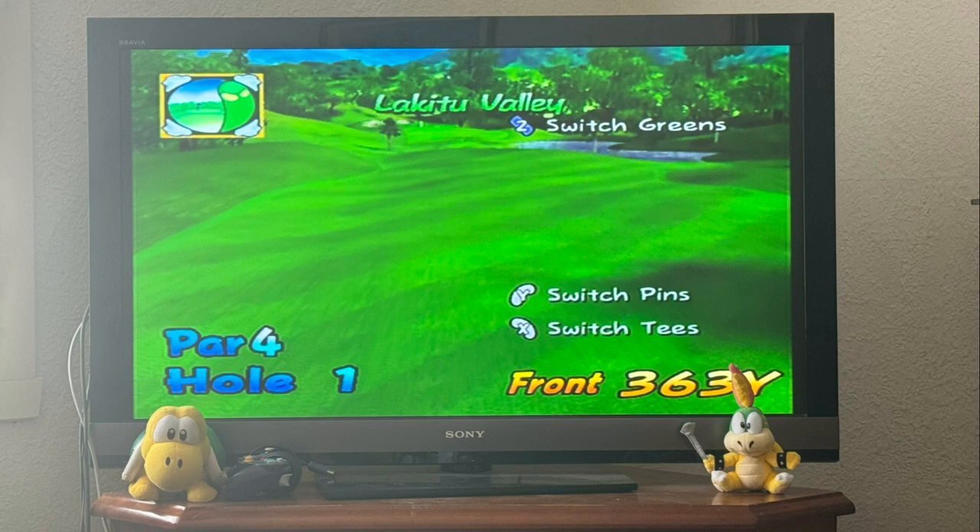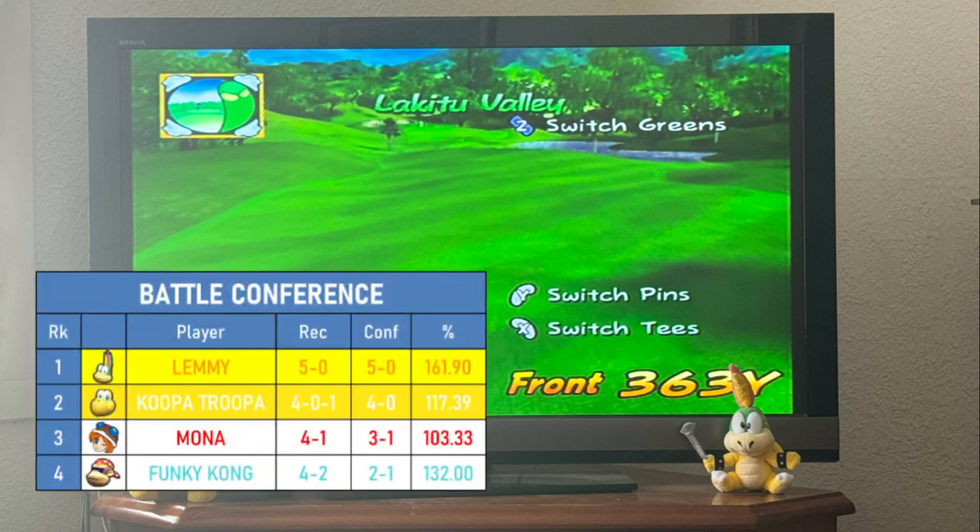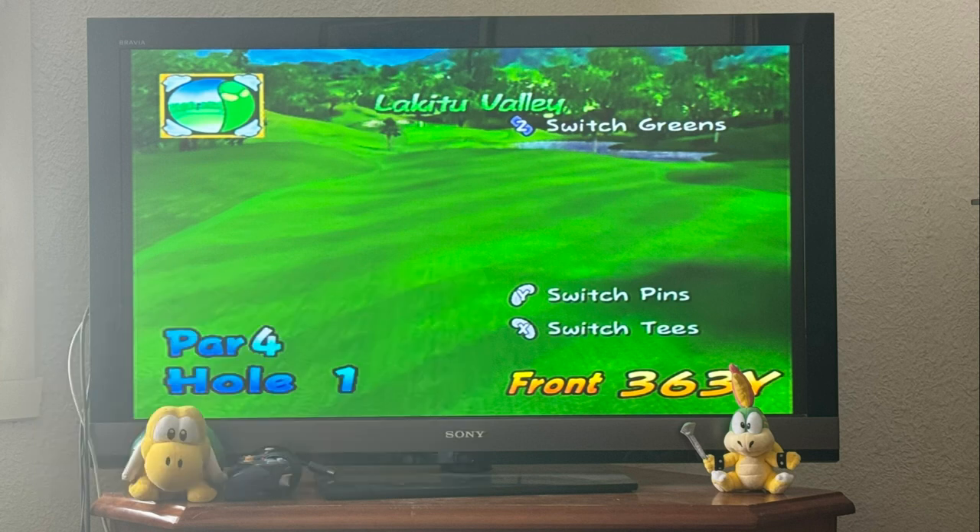Welcome to the match of the round between Koopa Troopa and Lemmy at Lake E2 Valley. Both are currently undefeated, which makes this the match of the round. Many thought at the start of the season this would not be the match of the round, but here we are — Koopa Troopa starting with 4 wins and a draw, and Lemmy starting with 5 wins, with neither character losing in their first 5 matches. This should be an exciting encounter.